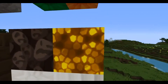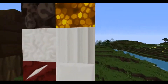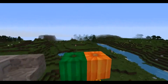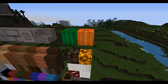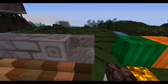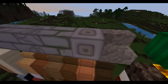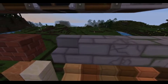We've got glowstone, soul sand, chiseled quartz, pillar quartz, normal quartz block, and nether quartz ore. We've got pumpkin and melon - nicely designed. This is like the smooth cobblestone variant - they actually put that there. Chiseled, mossy, cracked, normal, stairs, bricks, and brick stairs.